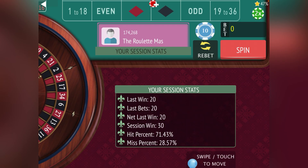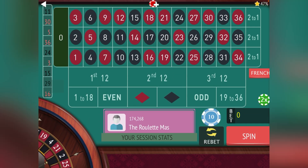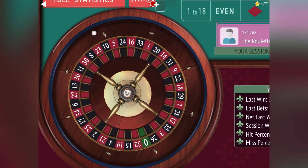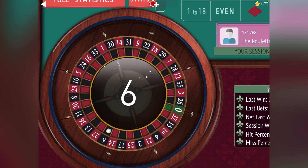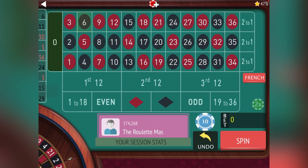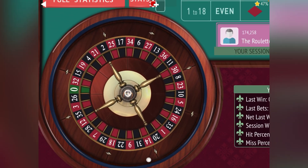We won that last one so we're back to 10 starting bet. We have to spin without betting again — I think this is our third time doing this, but at least it gives you two things to bet against. Now we have two low numbers and two blacks so we can either bet red or bet 19 to 36. Let's go red. We're up 30 dollars right now.